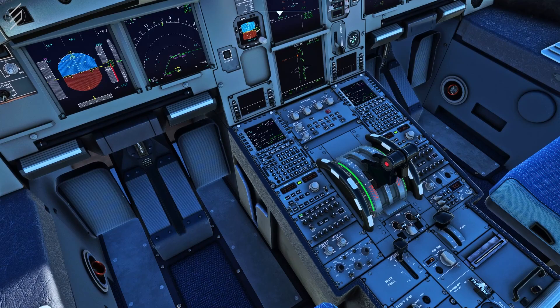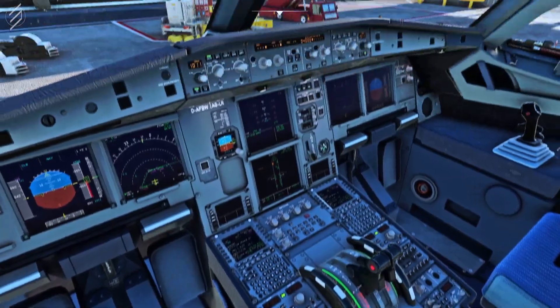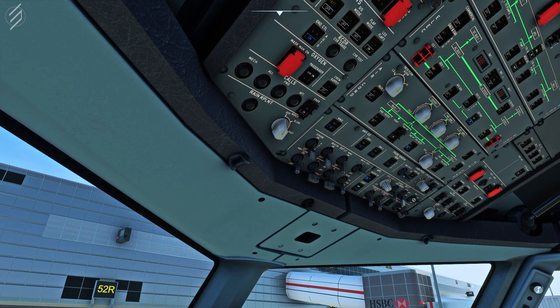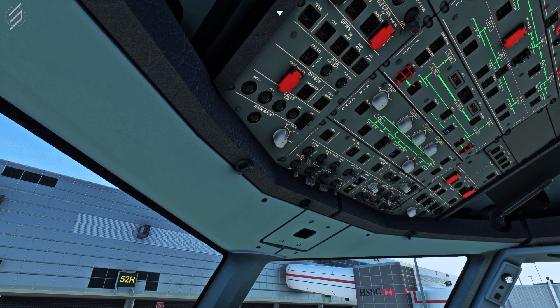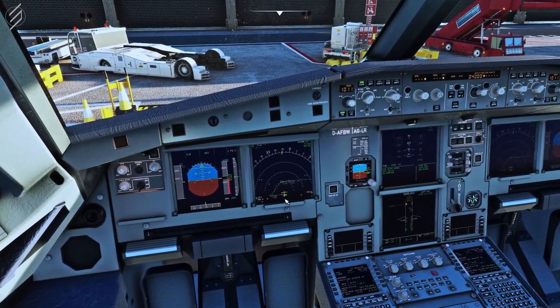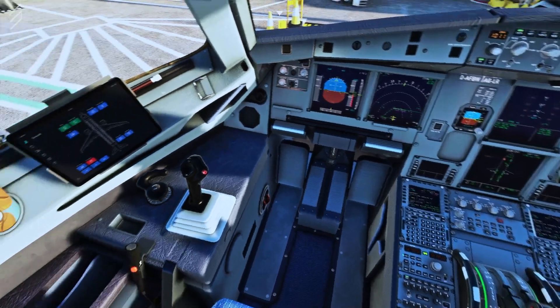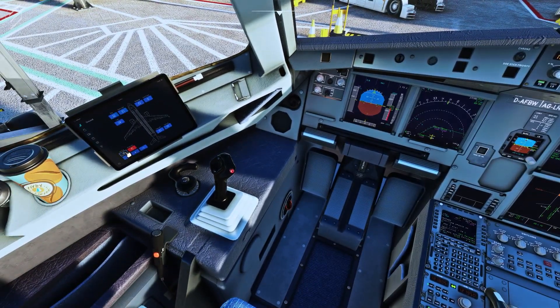A majority of the systems are now already on. Time to engage the flight speed brakes, lock the door, and prepare the aircraft for departure. Test the lights to make sure everything is working and arm the emergency exit lights. You can now turn on the no smoking sign and the seatbelts. By dinging the cabin, we alert them that we are nearly ready for departure. Engage the beacon light to alert the ground crew that you are ready for pushback and that the engines will be starting shortly. You can now call for the tug on this page.